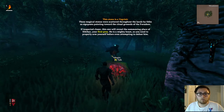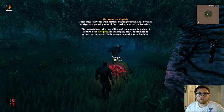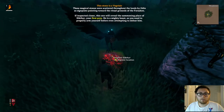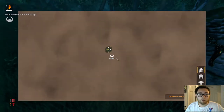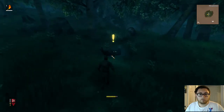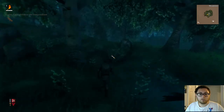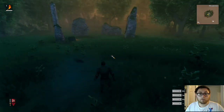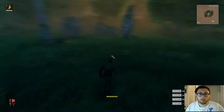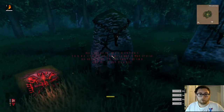If inspected closer, this one will reveal the summoning place of Ekthir, your first prey. He is a mighty beast, so you need to properly arm yourself before even attempting to defeat him. Oh shit, he's like right there — that's awesome. Yeah, I already know about this. So basically when it's nighttime it'll get really cold. You can also read the sacrificial stones to learn a bit more about each boss.